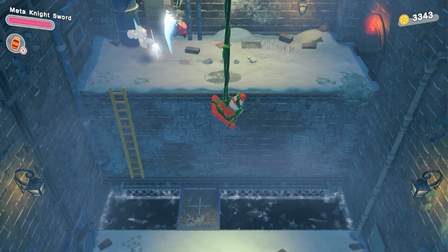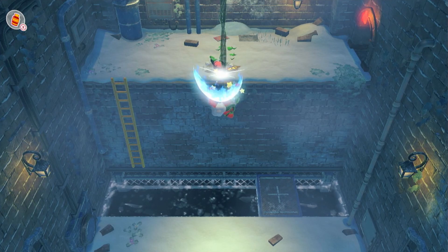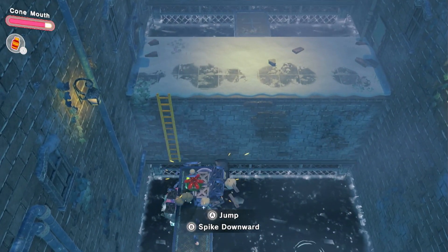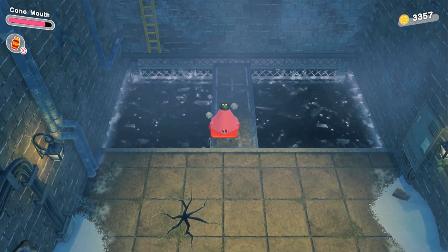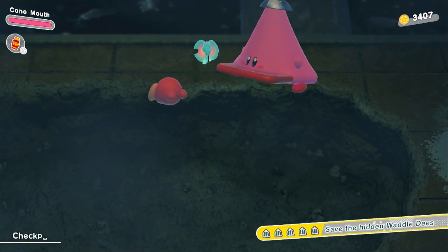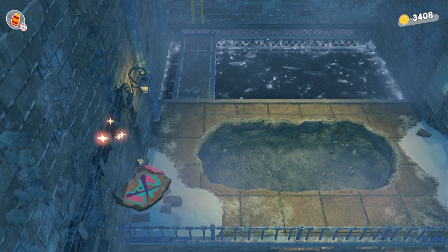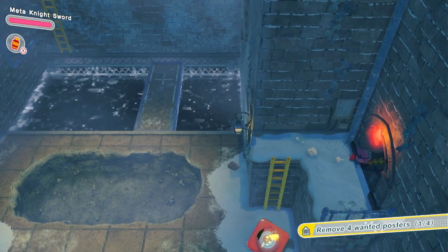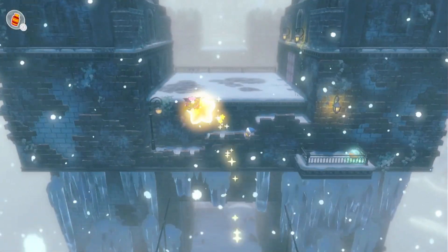Over here we have a little secret zone — we gotta cut the cone properly. We get a carrot to reheal the health we got, and now we can save a Waddle Dee! We've basically now entered hard mode where every single boss fight is a mini boss rush — we get to go in between each little area and face off against a boss.